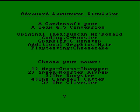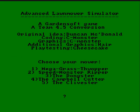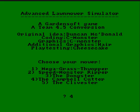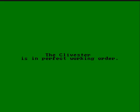In this game, we get the opportunity to mow the lawn with various models of lawnmower. There is the Mega Grass Swopper, which we cannot use. The Speed Monster Ripper, which is not available. The DONGSTER, which is out of order. The Campbell Cutter, which cannot be used. And the CLIGSTER, which is in perfect working order.